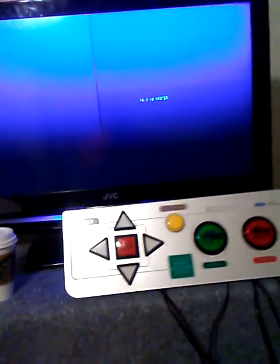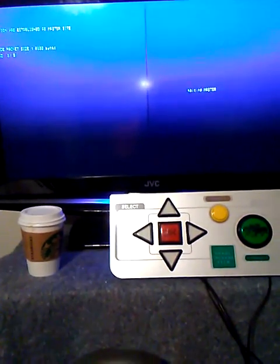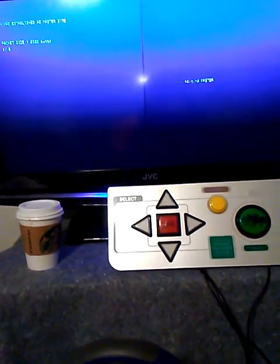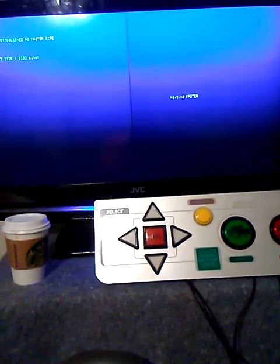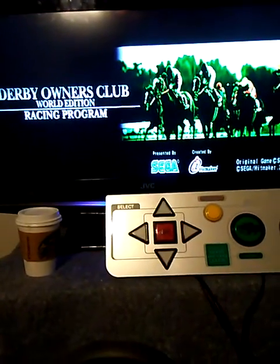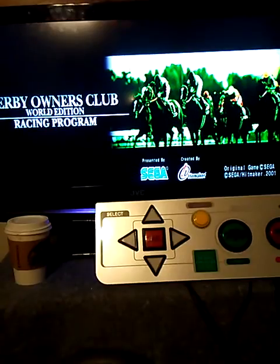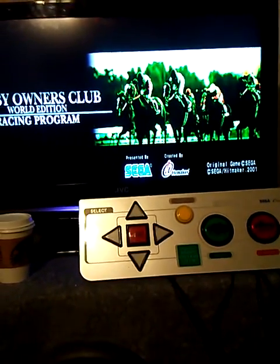What we're going to cover now is how to configure the actual game inside of itself on boot up. What's happening is we have the main unit connected to the main screen through our two-in-one video card. We're going to go into test mode — first configuring the Sega boards, then going into the actual game board itself and configuring it there.